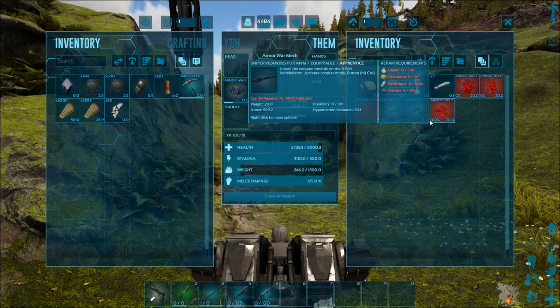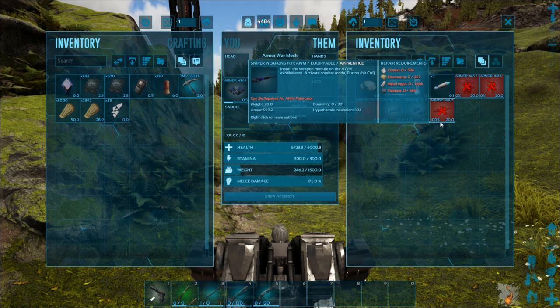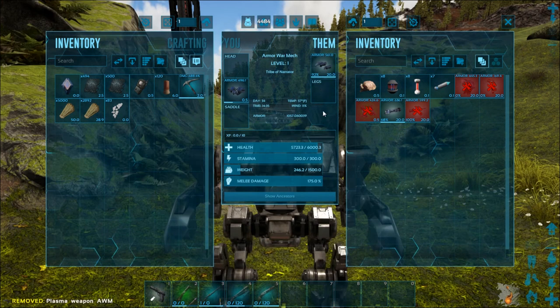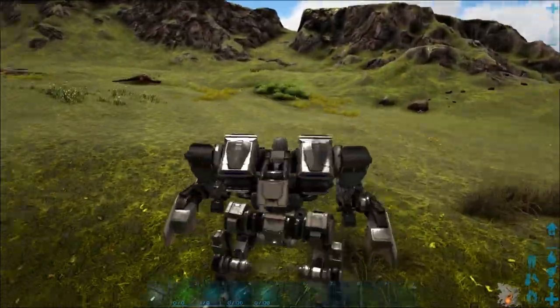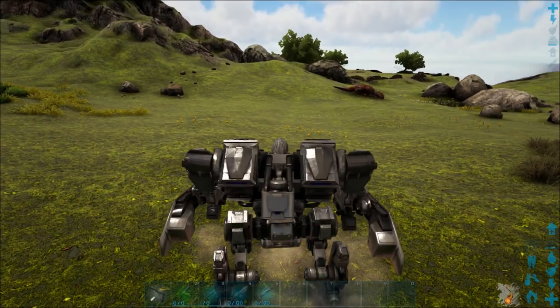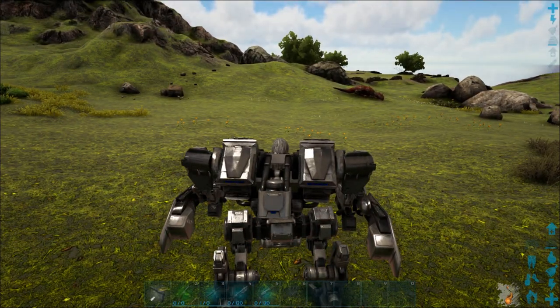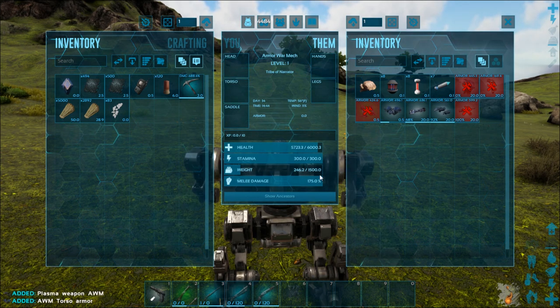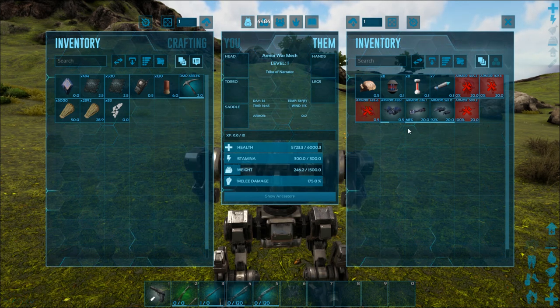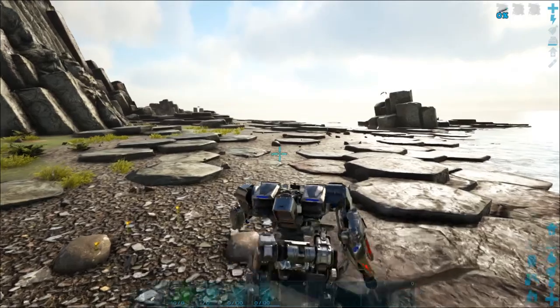After losing the attachments you can equip something else — the sniper rifle shows it's still at 100%, maybe a bug. You can re-equip a different weapon and be fine. If you're out and about and get torn up pretty badly, you might want to bring some extra pieces with you. Also worth noting: the weight on this thing is 1,500. It can hold a ton — even the base mech stripped of everything could be used to cart resources around.